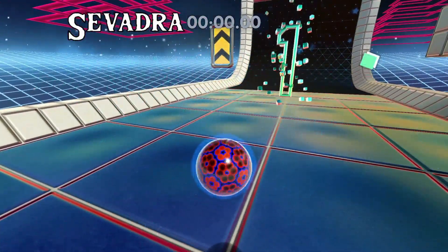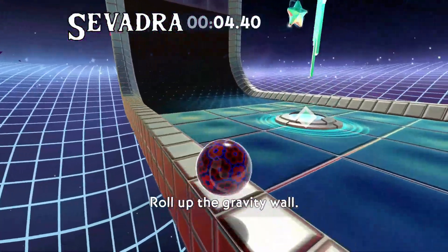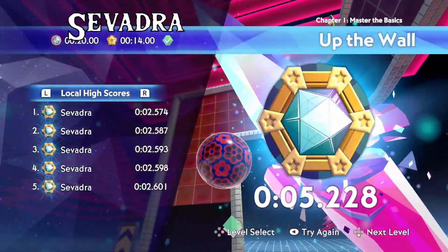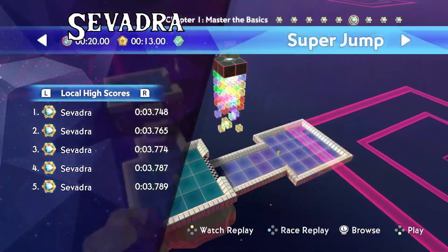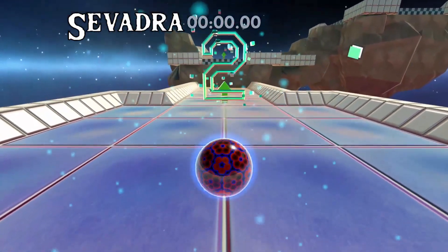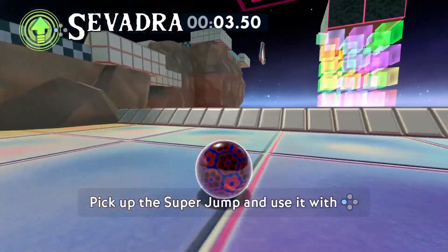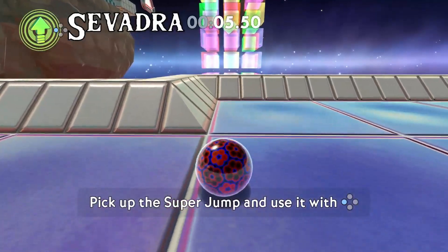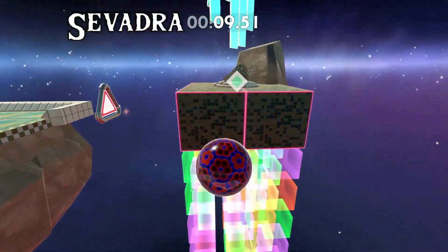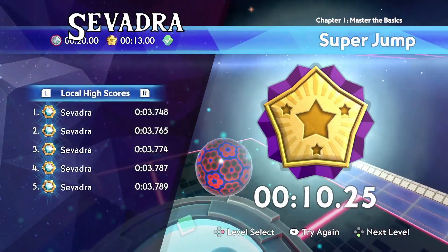That Up the Wall strat is not required for sub-hour or even sub-50, but it is a very easy time save to pick up early on. For Super Jump, just take the super jump and instead of going around the rocks and platforms, jump on the trim, get a little rolling start, and super jump straight up to the goal. It's very simple and very easy.